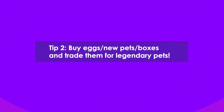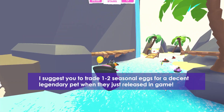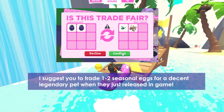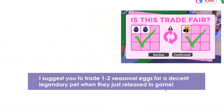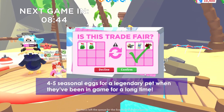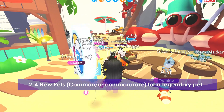Tip two: buy eggs, new pets boxes, and trade them for legendary pets. I suggest trading one to two seasonal eggs for a decent legendary pet when they are just released in game, four to five seasonal eggs for a legendary pet when they've been in game for a long time, and two to four new pets for a legendary pet.